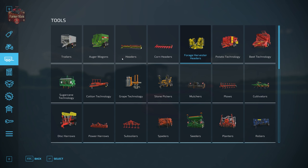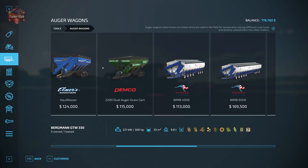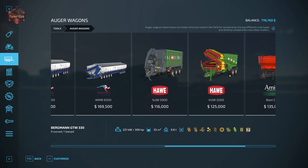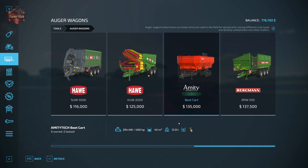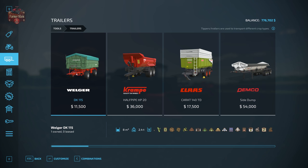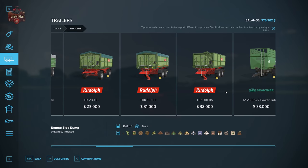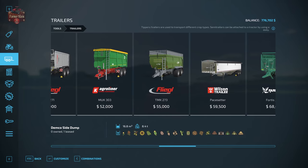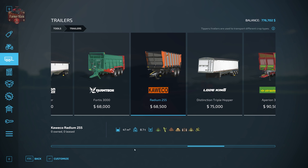We are going to use the Bergmann auger wagon for transporting sunflowers from the field to a waiting semi-trailer. Any of these auger wagons will serve that purpose with the exception of the final four, which are built for specific crops shown in the fill type area. For taking crops from field to farm you can use almost any standard trailer, but stay away from trailers like the Radium 255, which only accepts grass, sugar cane, wood chips, straw, silage, hay, and chaff.